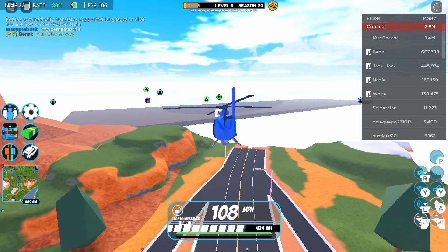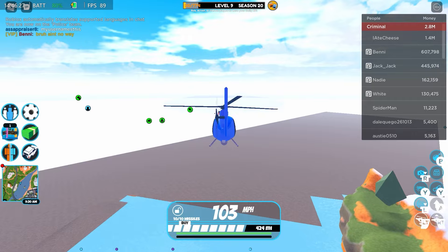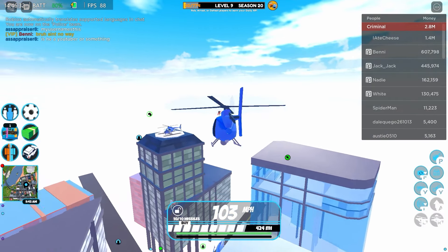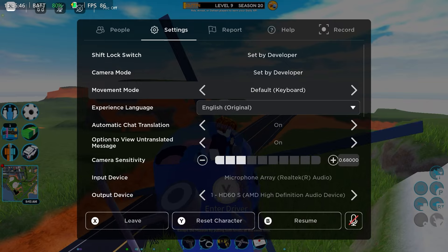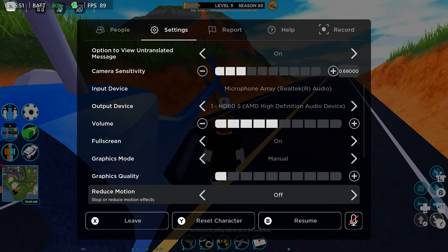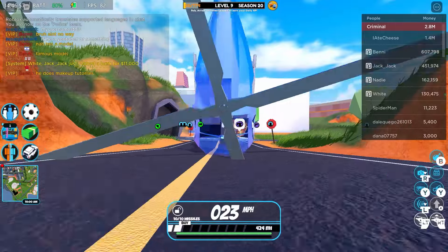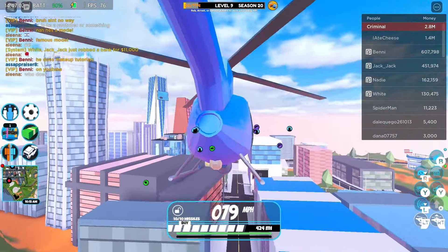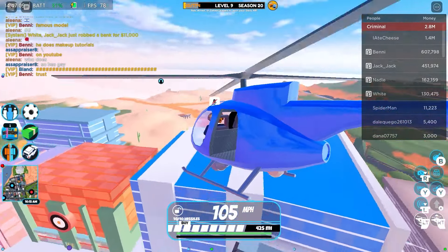120 FPS is honestly kind of crazy for integrated graphics. To be fair, the CPU in here is pretty beefy - it's the latest AMD CPU - but the GPU is integrated. A lot of people associate integrated graphics with being terrible. Let's turn the graphics up to level 5 as a good middle ground. We're still around 70 to 80 FPS flying around the city.